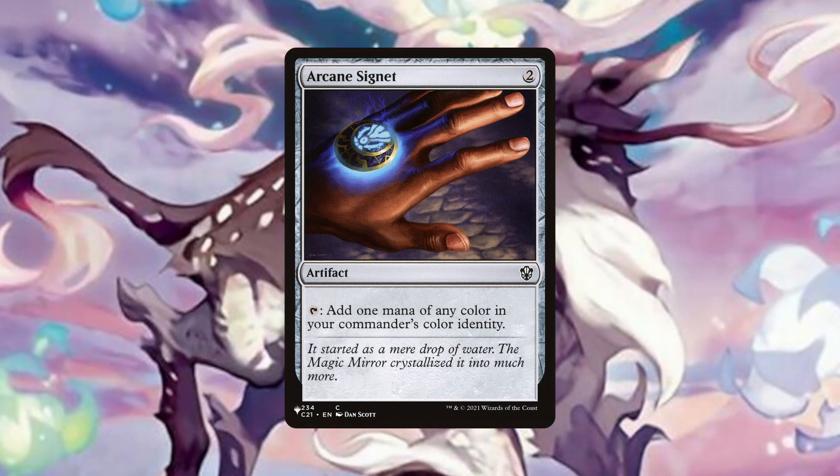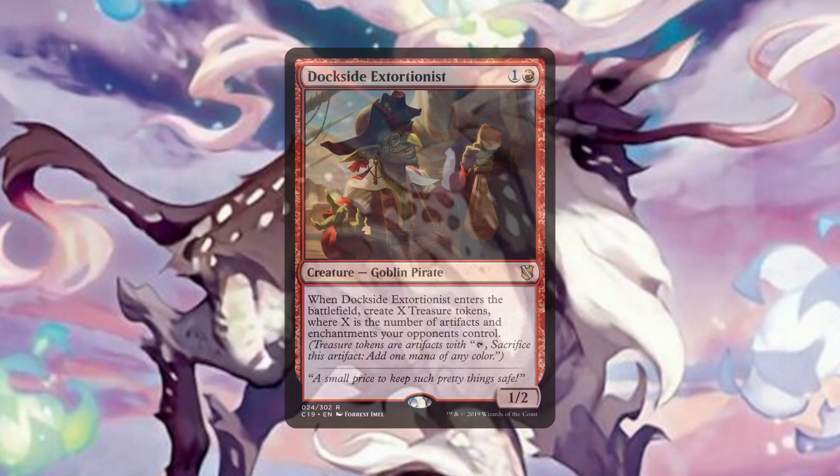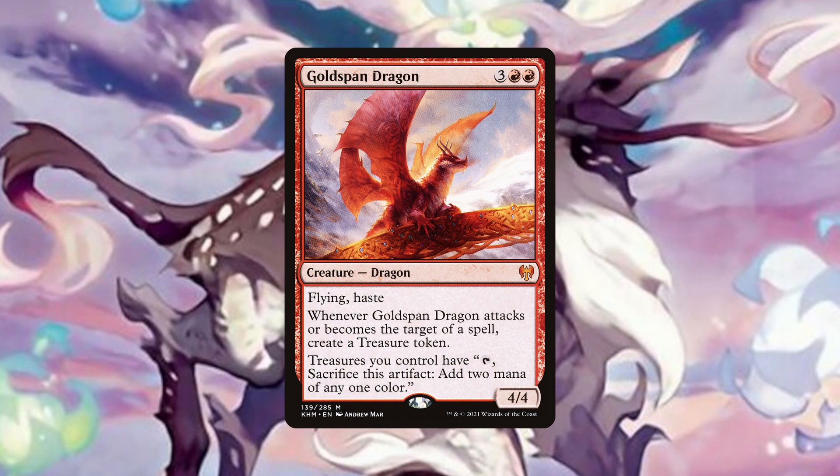Arcane Signet has been included to help fix our colours as some of our spells require three pips of one colour which can be hard to achieve early in a three colour deck. Dockside Extortionist is a powerful mana ritual on its own, but between our clone and protection spells, most of which happen to be flicker effects, we can abuse its ETB effect to generate a lot of mana and close out the game. Goldspan Dragon might cost five mana, but it can generate essentially two mana the turn it comes down, which we can use to hold up for interaction, or we can use it as one of our targets for the many spells we play that target, generating mana every time we cast a spell.